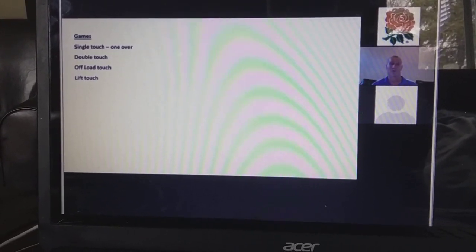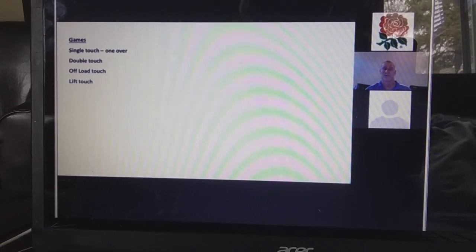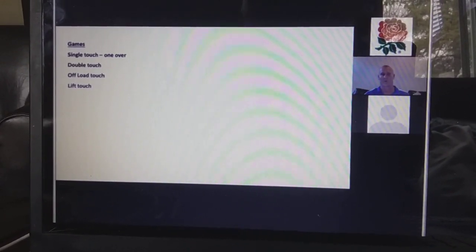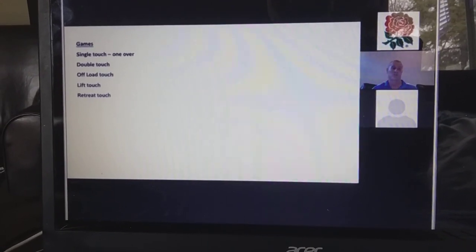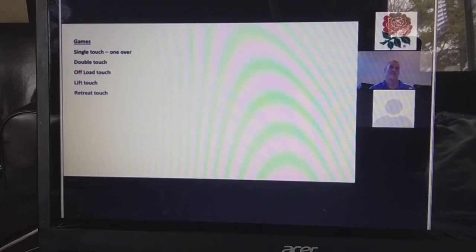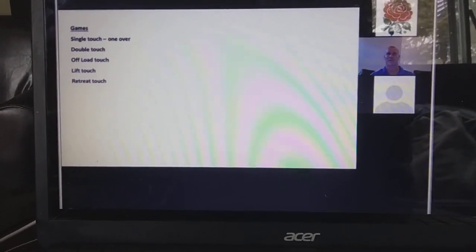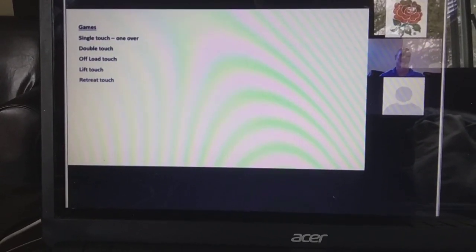Lift touch is a super quick game — effectively no ruck. If you're double touched, then you lift the ball between your legs and the nearest guy trailing behind you must move the ball away. Retreat touch: you're attacking against the defensive team, and where the defender touches you, you have to run back to the nearest line and come forward again — so you're disconnecting the defense the whole time.